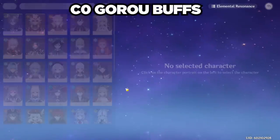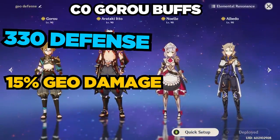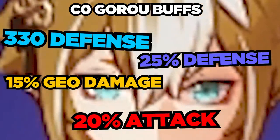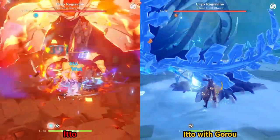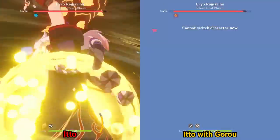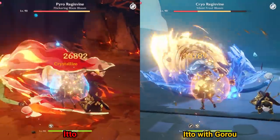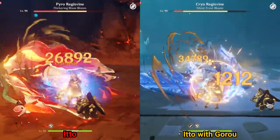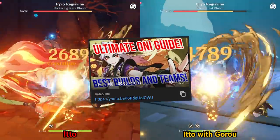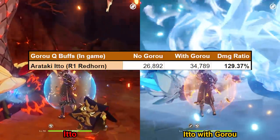In total, my Goro's build provides 330 flat defense and 15% Geo damage both from his level 8 elemental skill, 25% defense from his first passive while using a burst, and 20% attack from the Noblesse Oblige. In the left clip, my Constellation Zero Ito with a Refinement 1 Redhorn Slasher without the Doggo buff is hitting for 26,892 damage with an Arataki Keizagiri combo slash. And in the right clip, Ito is hitting for 34,789 damage. This ends up being a 29.37% boost to Ito's damage through Goro's burst.